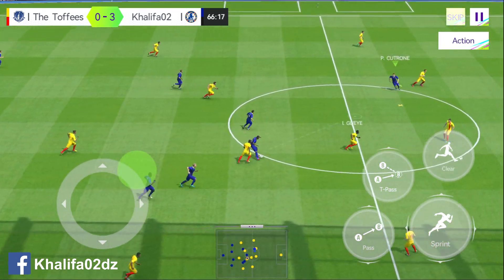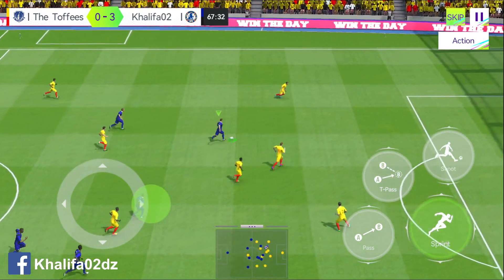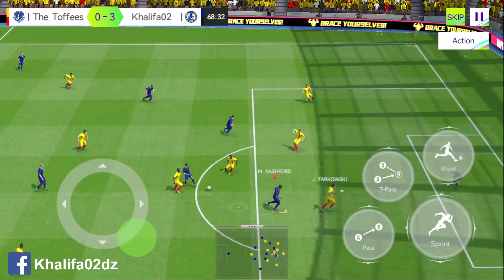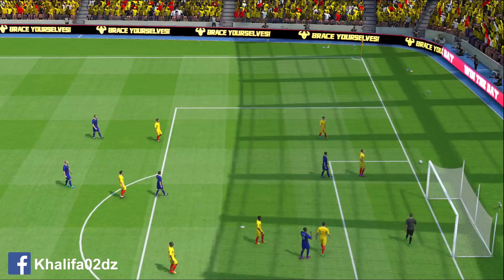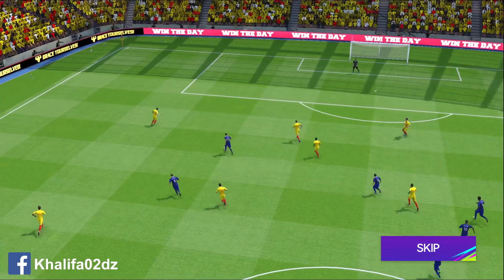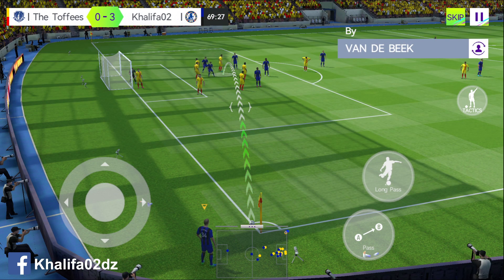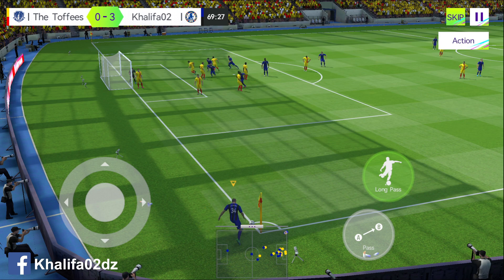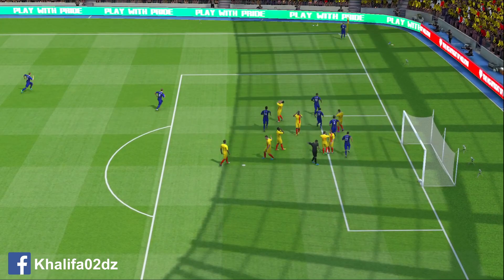Van de Beek — has it in the central area. Looking for his teammates who are well positioned. Struck it with power. That's gone behind off the defender — will be a corner. They took their chance from in the area.